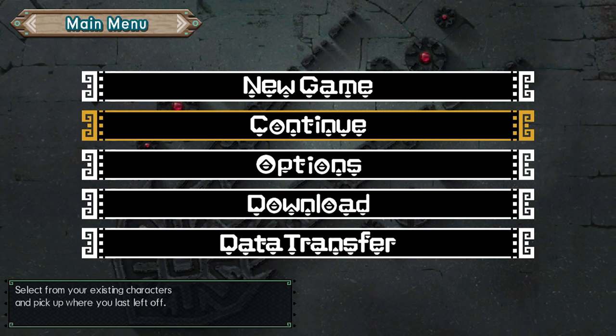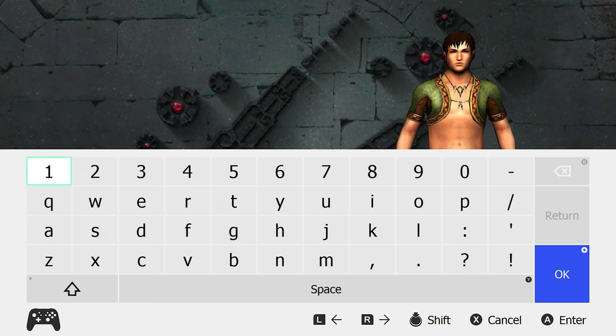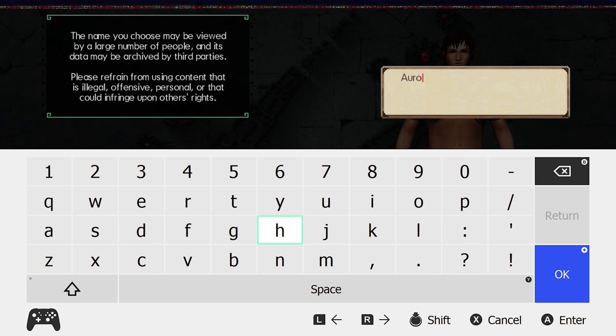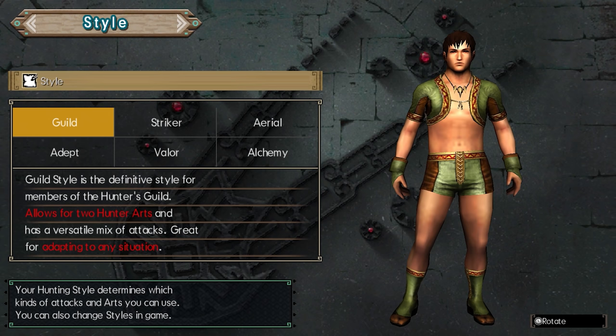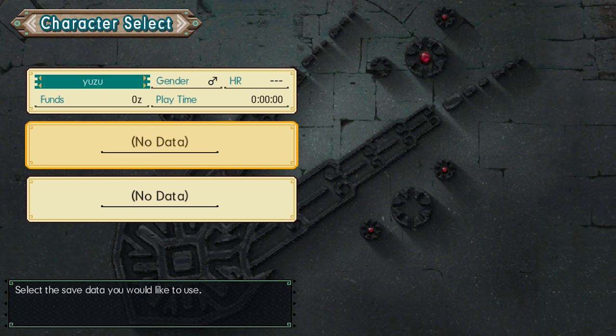This new update also brings with it full support for the native asynchronous software keyboard. This async software keyboard is used in games like Dark Souls Remastered, Daemon X Machina, and Monster Hunter Generations Ultimate. As you can see here in Monster Hunter, when I enter my name it no longer crashes or freezes the emulator. The addition of the asynchronous software keyboard has made Monster Hunter Generations Ultimate fully playable on this emulator.